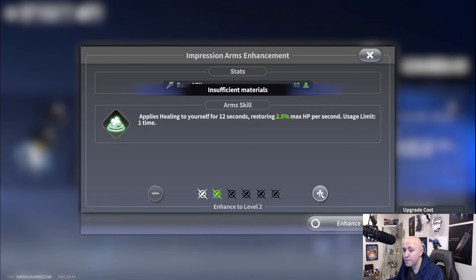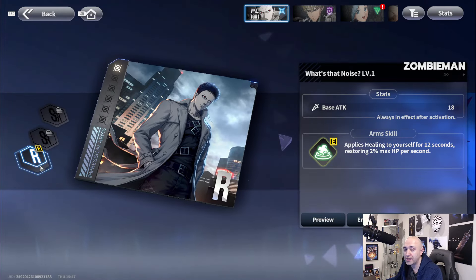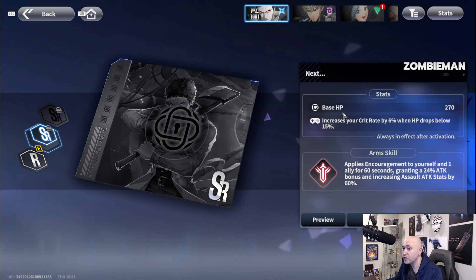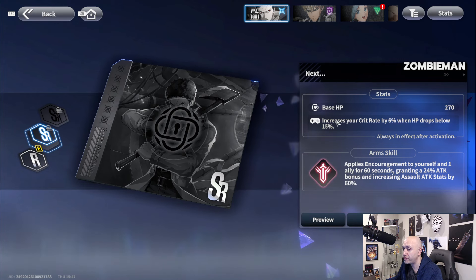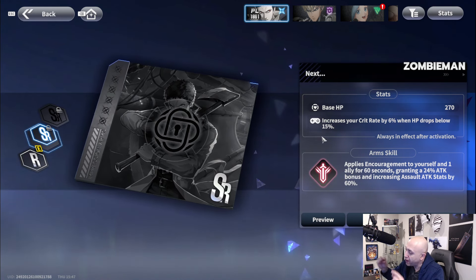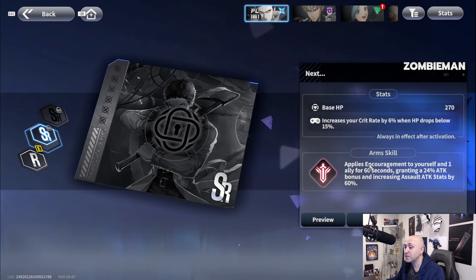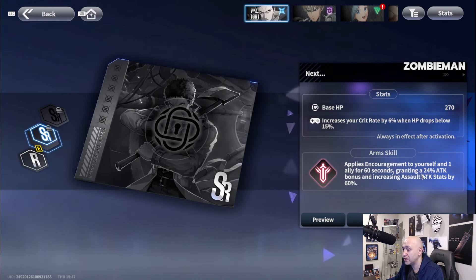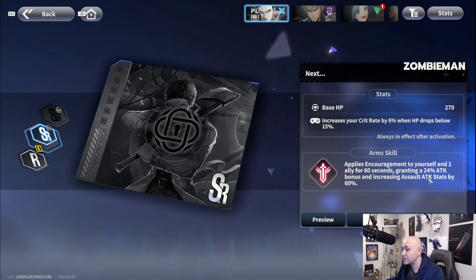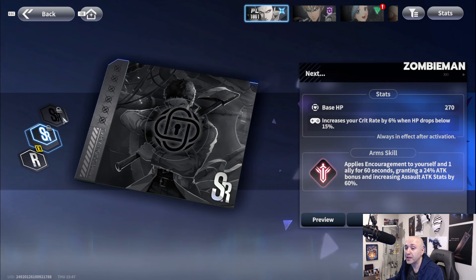It's an arm impression so you can get quite a few dupes and enhance it further. The more you increase it the heal can eventually be applied twice when maxed out. The SR version gives him base HP and increases crit by 6% when HP drops below 15% — they really want you to play that fine line between death and survivability. The arm skill also applies encouragement to yourself and one ally for 60 seconds, granting 24% attack bonus and increasing assault attack stats by 60%.